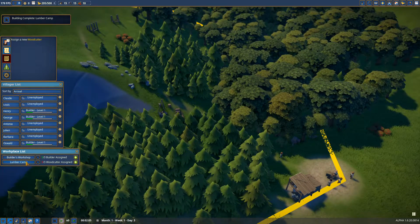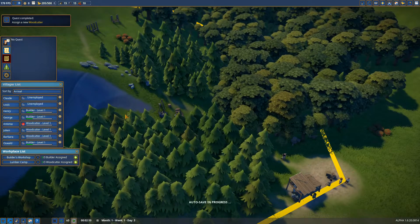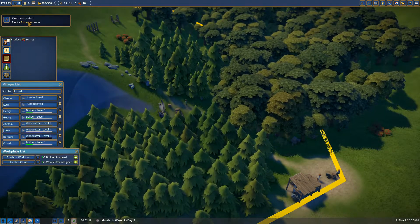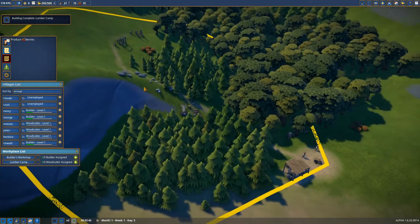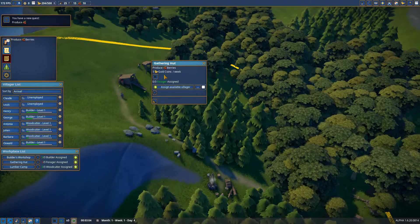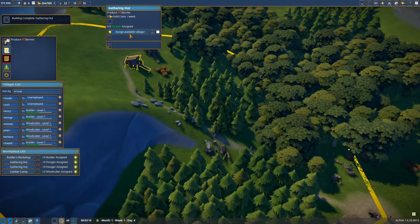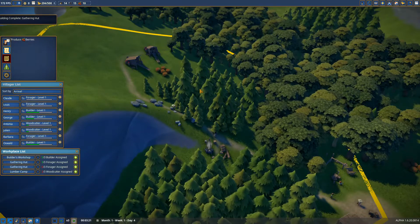They were done building the lumber camps — let's pause and assign some people to lumber. We have eight people total. Let's throw all three in there for now. We already painted the extraction zones. They're working on the area production now, on the gathering huts. Those are completed — let's assign some foragers. I think I'll take one out and make sure we have three foragers.